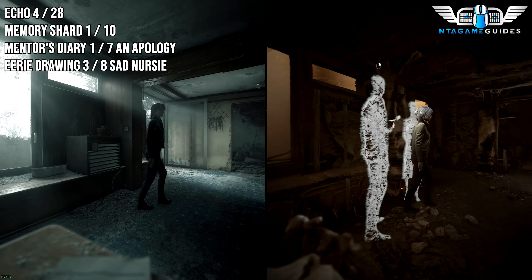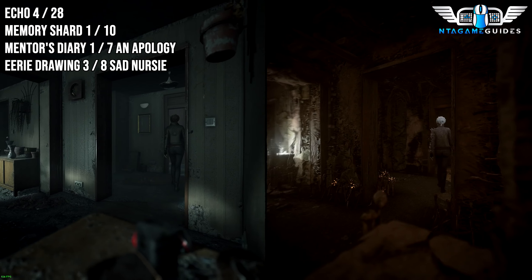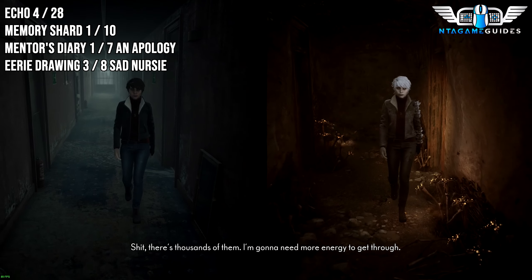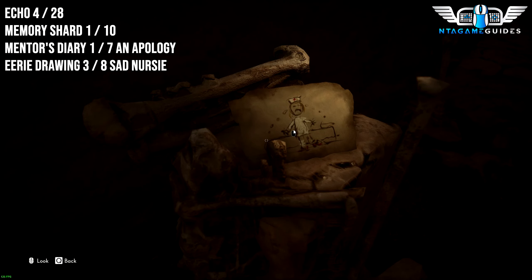That's number three. Now the last one: as we leave the apartment, go towards the camera to go down — you need more energy to get through — and you'll find a dead end. This will be your next collectible as well.